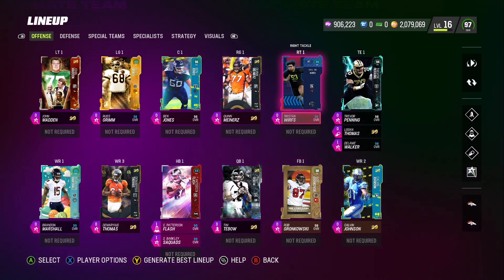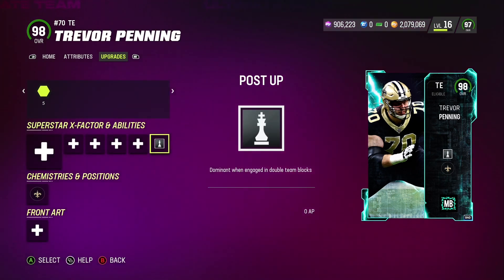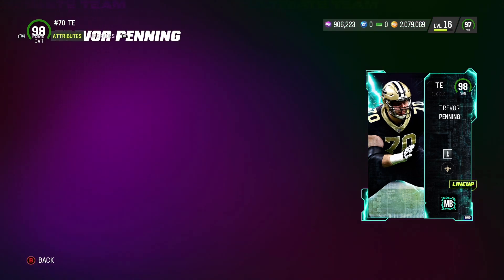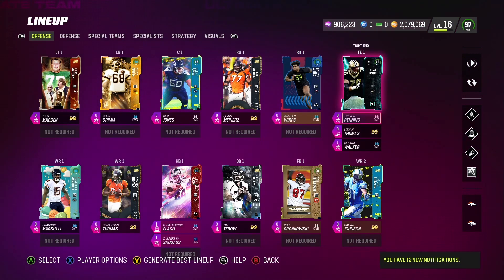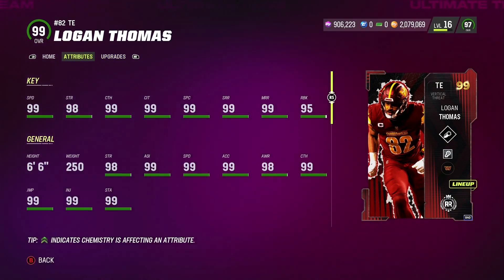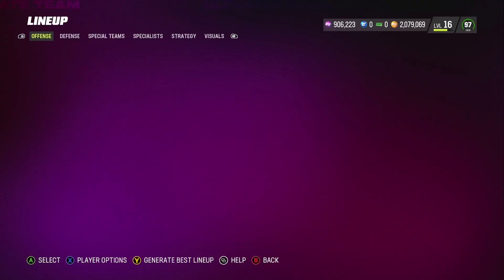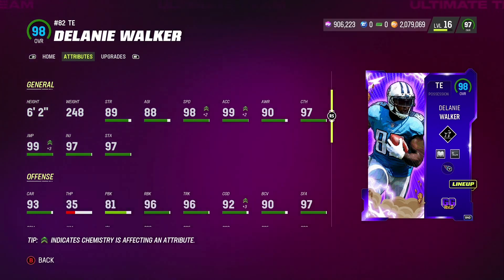Especially with the tight ends — we have Trevor Penning, who has this hybrid tight end card. He's a tackle in real life in the NFL but we gave him free Post Up, so we're going to be doing a lot of outside runs with him at tight end. He's 6'7" with 98 run block — that is insane. Logan Thomas is 99 overall with 95 run block and 99 speed — a great card, especially with Secure Protector. Running O-line abilities on these tight ends will really help on outside stretches.